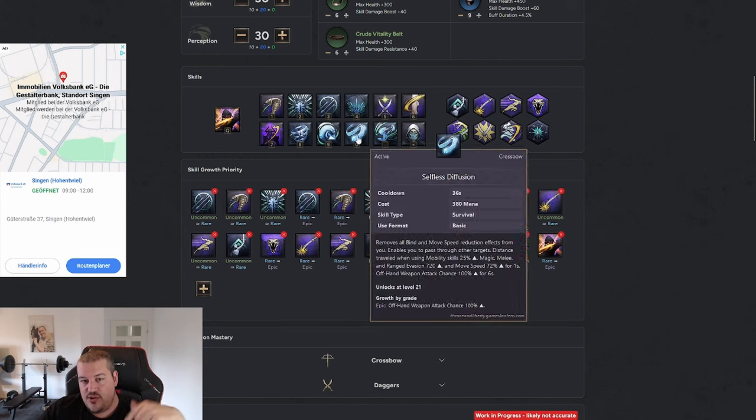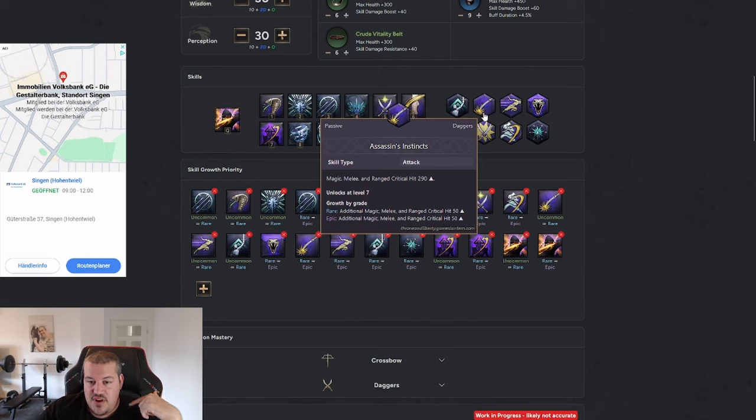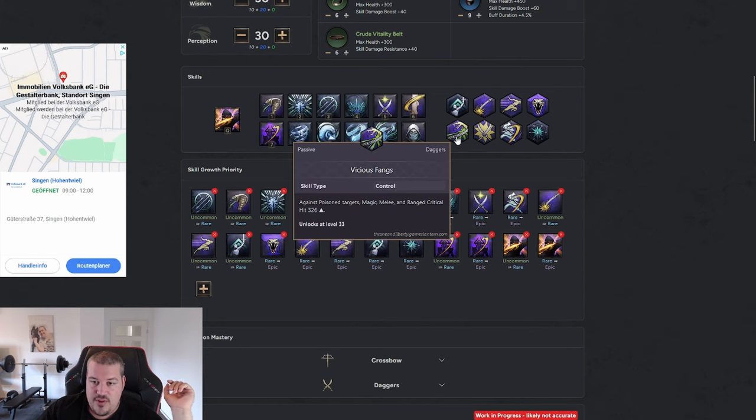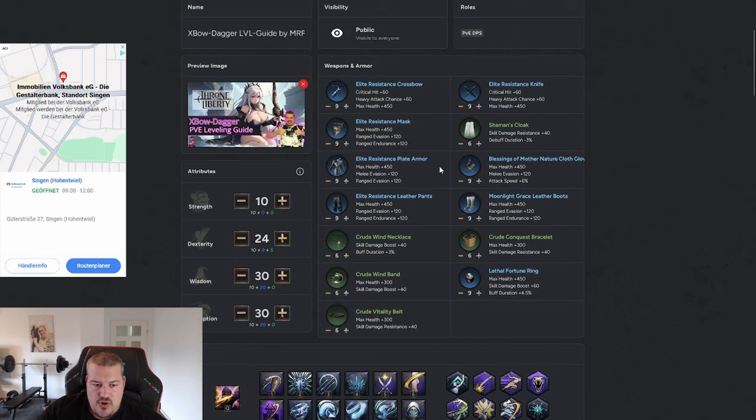As you get closer to Epic Quickfire in the mid game, start looking at the passives that give increased critical hit rate. For example, Assassin's Instinct is a key one, and Vicious Fangs will give you critical hit because your targets will always be poisoned via Inject Venom. This gives you a fairly high crit rate with this build, letting you make total use of Quickfire. We'll go over the specific rotation that deals the highest damage after we cover skills and stats.